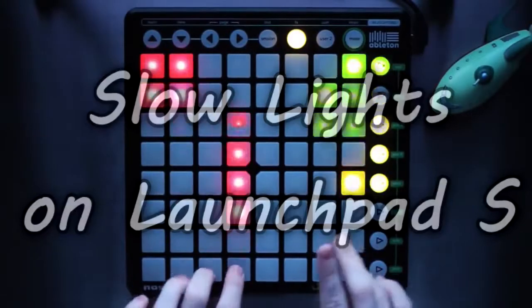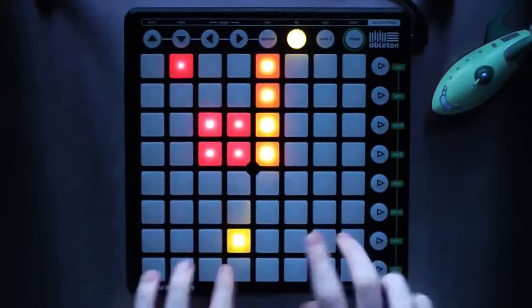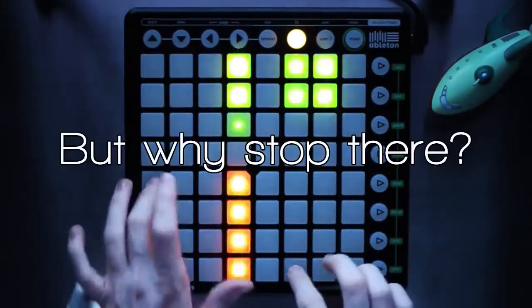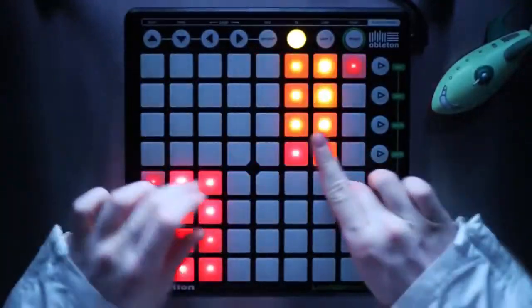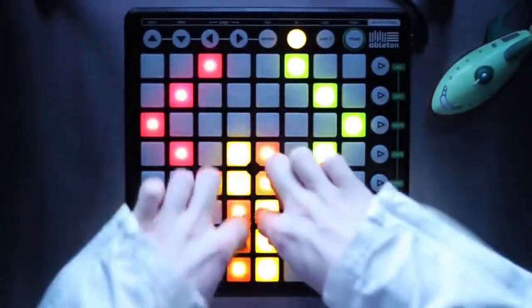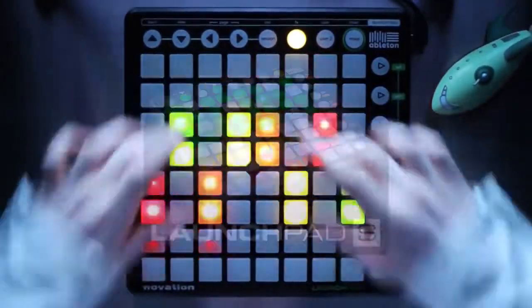Slow lights and the Novation Launchpad have been a problem for a very long time, and they are still a problem. The oldest occurrence of slow lights I could find in a video is Nev's Tetris Hero, where his lights go slow right as the drop starts. The original Launchpad has had known issues with this, and Novation released a remade Launchpad to help combat this issue: the Launchpad S.